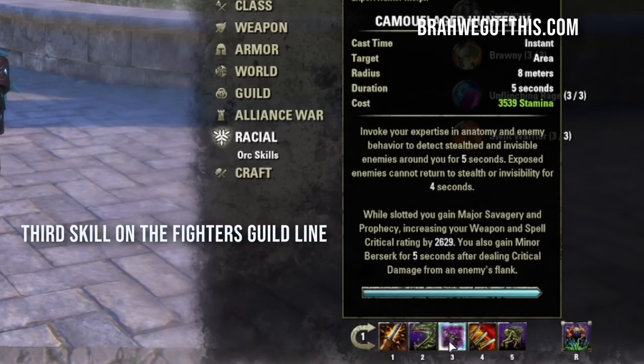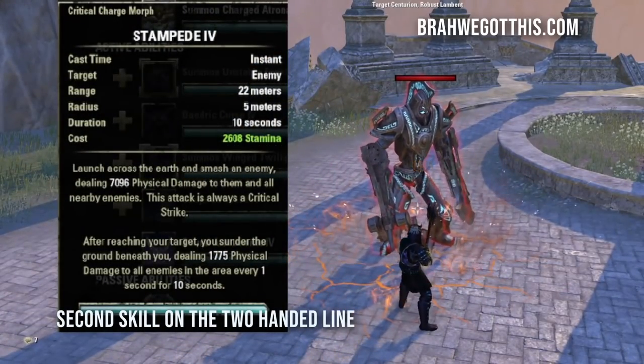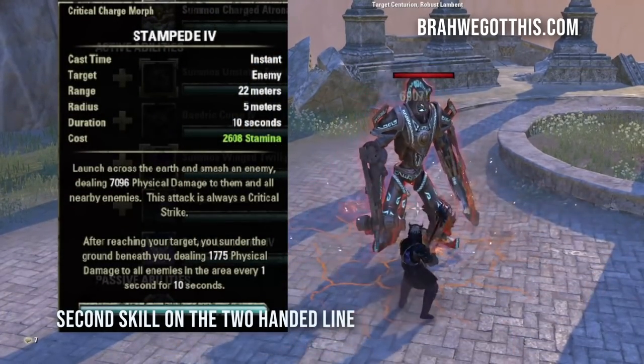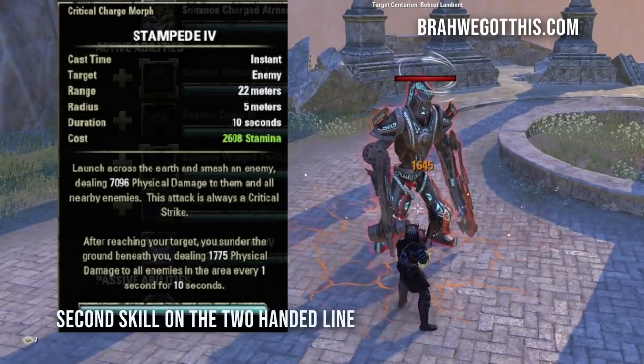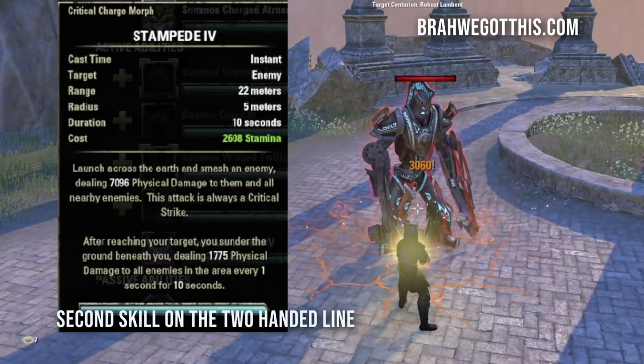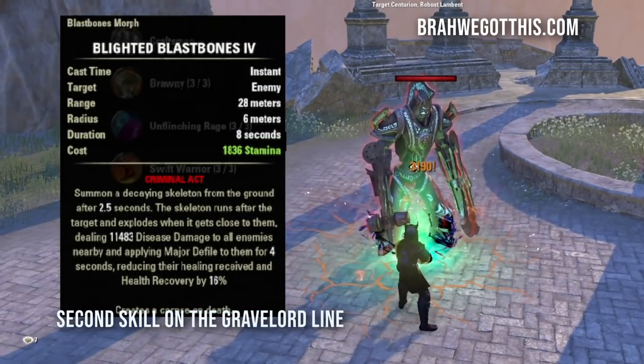With Camouflage Hunter slotted you also gain Minor Berserk at all times — you don't ever have to activate this skill, it's just for the passive boost. The next skill is Stampede, our AoE spammable and an escape if you're slowed. It does a lot of damage and is one of my favorite skills in the game. The next skill is Blighted Blast Bones — a crucial skill that outputs tons of damage in an area on explosion and creates a corpse, which is very important.